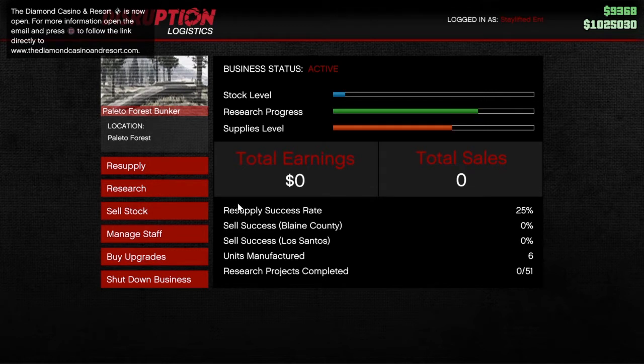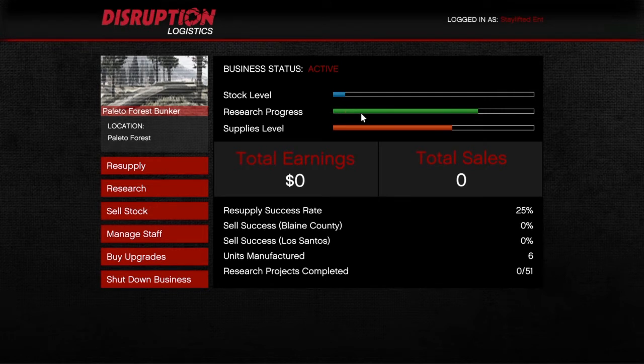The way you unlock the Oppressor upgrade for the rockets, you're gonna need your research progress up. If I would have left my settings alone I wouldn't have anything on my research bar. I have supplies in stock, but since I already switched it, I got my research progress. When you go to the Oppressor and try to go to the upgrade, it says you unlock it either by reaching level 100 or through research in the bunker.